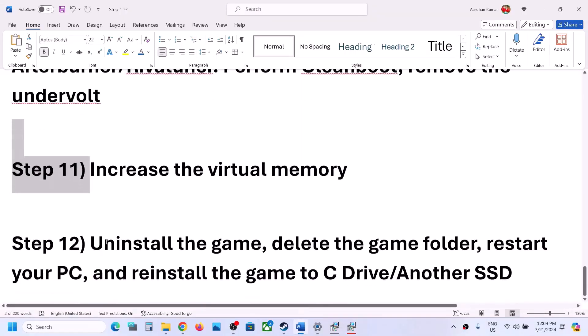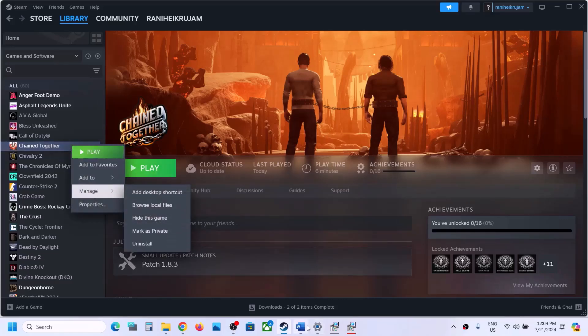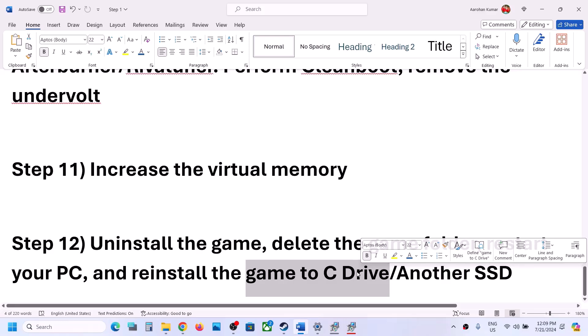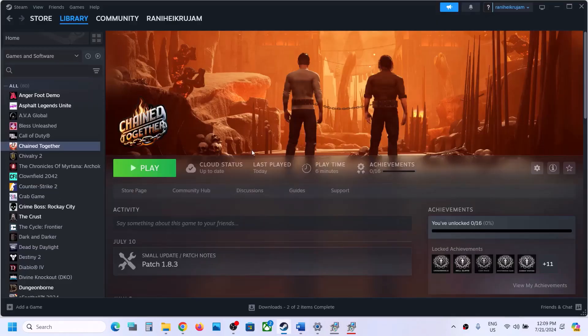The last step is to uninstall and reinstall the game. If nothing is working, right-click the game, select Manage, then click Uninstall. After uninstalling, go to the game installation folder and delete the game folder. Restart your computer, then reinstall the game to the C drive. If the game was installed on a D drive or external drive, install it to C drive and check. If it was already on C drive, try installing to another SSD. One of the steps shown in this video should help get the game running on your Windows computer.